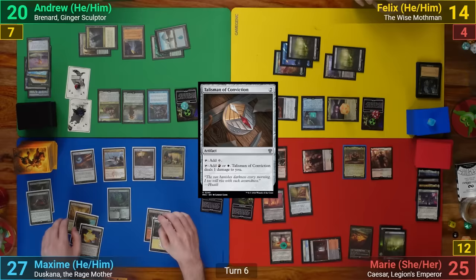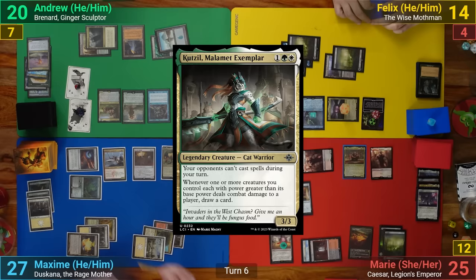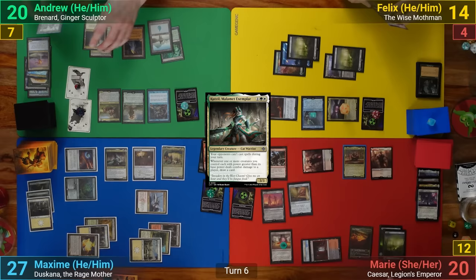Max's upkeep has him paying the Echo cost to keep Karmic Guide around, and draws for turn. He then mills a Plains, keeping the Rad Counter. Max then plays a Plains for turn and casts Kutzel. He moves to combat and swings the Sky Knight at Marie, pumping it with Deskana and dealing five, plus drawing a card from Kutzel's ability after it connects. With nothing else, he passes to me.